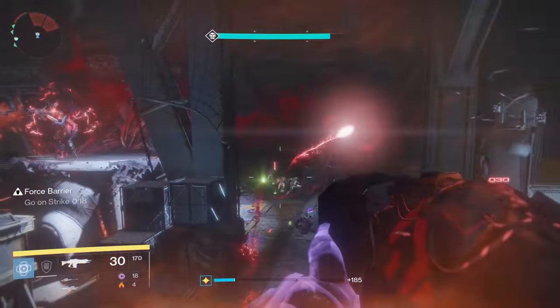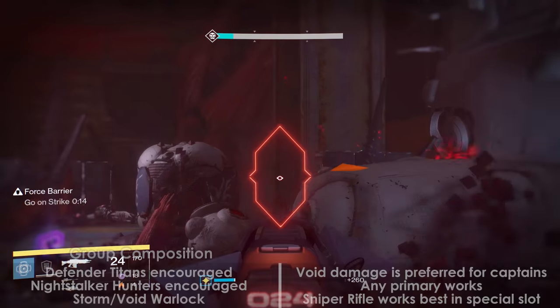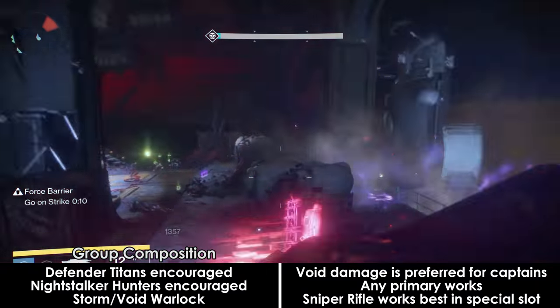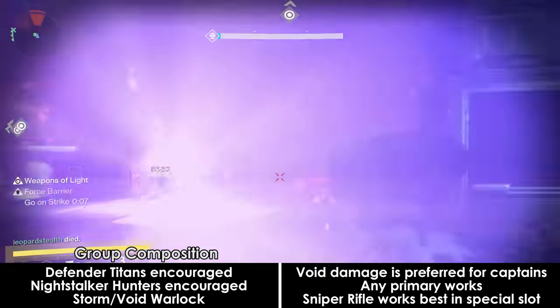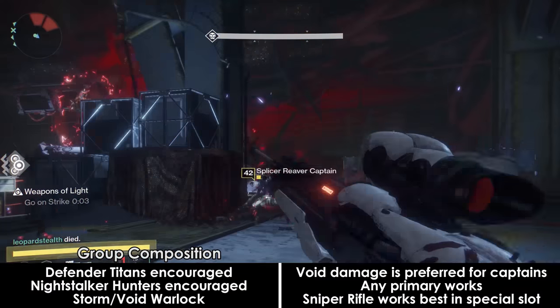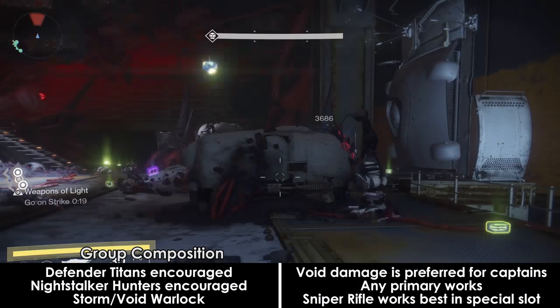The Vosik fight is a pretty straightforward fight. Group composition is once again very open. Stormcaller or Voidwalker Warlocks are good here as adds can sometimes overwhelm if something goes wrong. Otherwise, Defenders and Nightstalkers are always good for their damage boosts. Choose whichever primary weapon works for you, along with a sniper for boss damage.